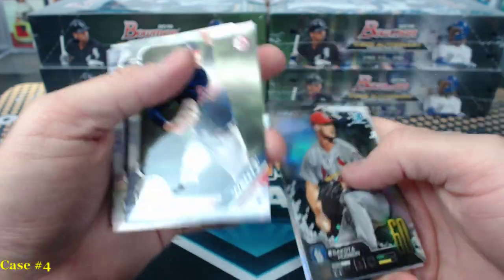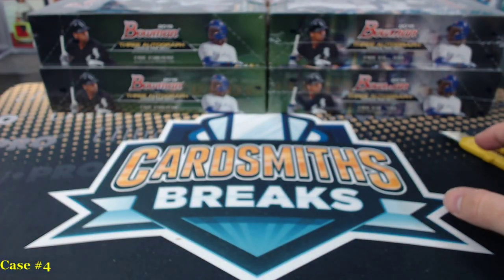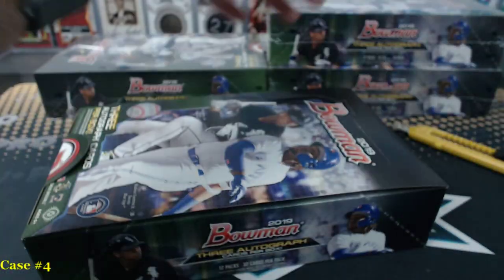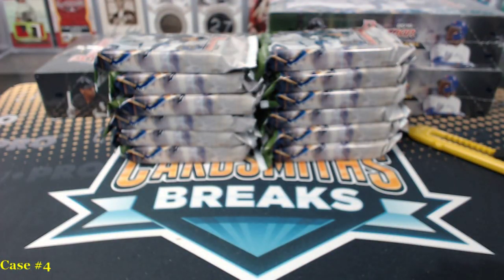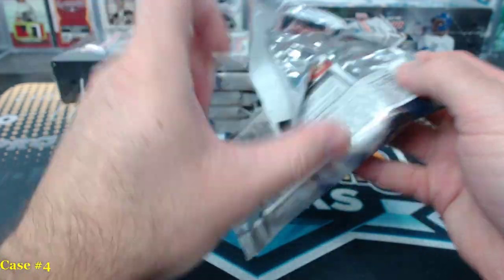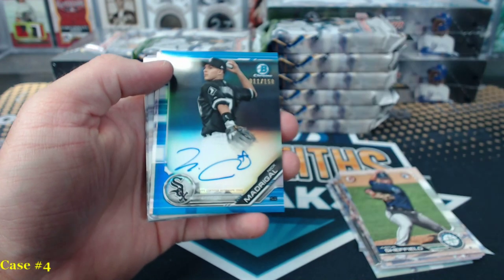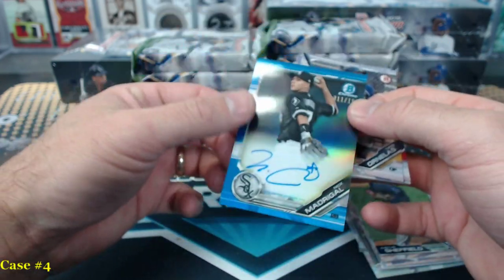That's another one numbered one of 250. Chad Spangenberg. Blue Nick Madrigal — another second-year Bowman auto. That's a nice blue Madrigal.